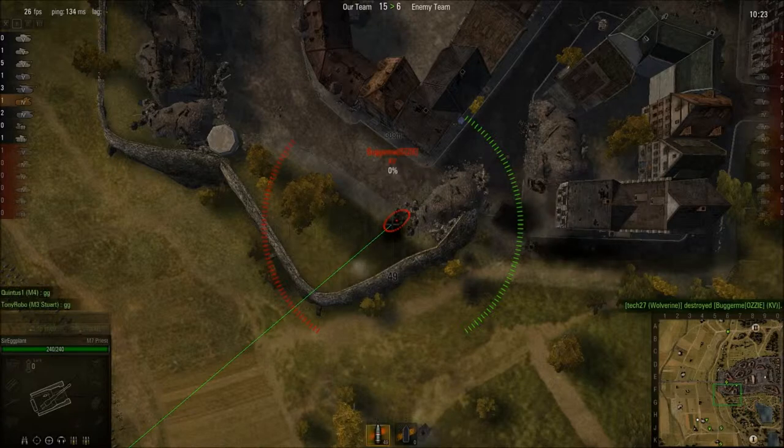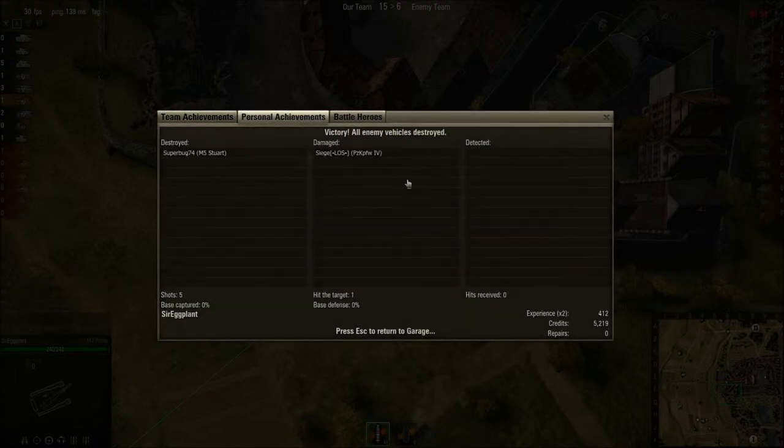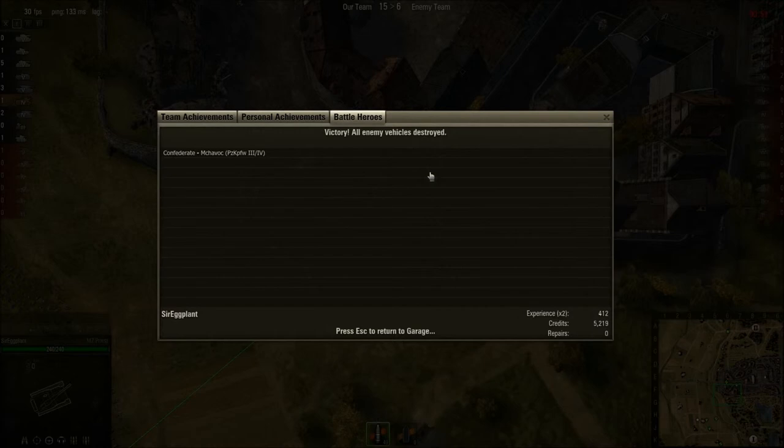Alright guys, looks like that's the match. This is Red Outlander playing as Sir Eggplant in World of Tanks — M7 Priest. Looks like we got one kill and damaged another guy. Really not a great match, but any match you come away from and survive is a good one. Thanks guys, have a good night.